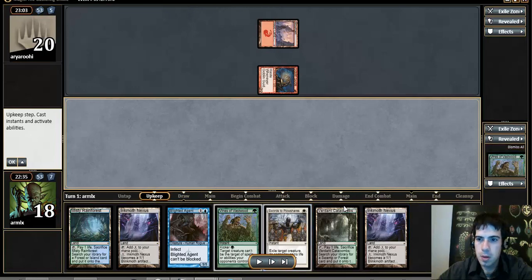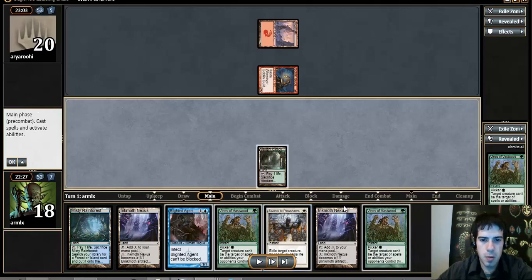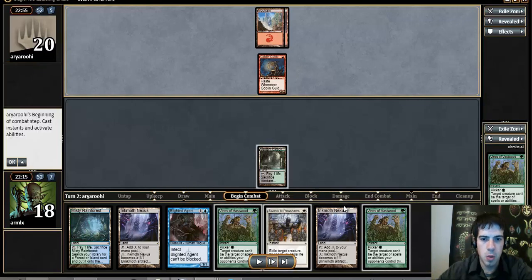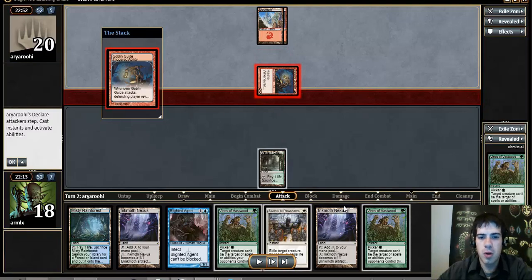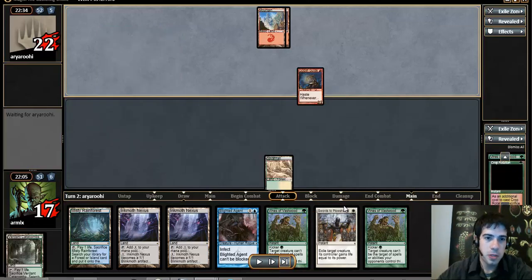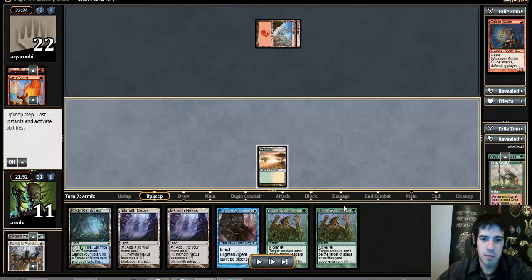Here's the Guide on turn one, revealing Vines. We're going to have a discussion about Goblin Guide timing on his next combat step. I decide to Swords in response to the trigger, because I absolutely don't want to lose a draw step to a land. I have too many lands in my hand already. If I Swords the Guide and let the trigger resolve, I'm going to draw a spell next turn, unless I have two lands on top of my deck. Whereas if I let the Guide trigger resolve and then fetch Catacombs, I have a random chance of drawing a land. I've actually made this mistake in previous videos and I should never make it again.